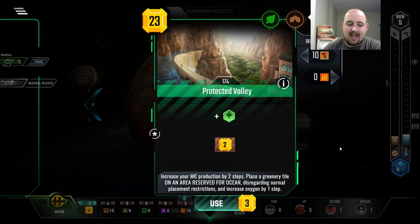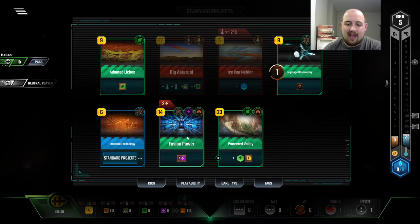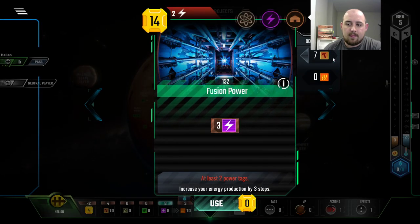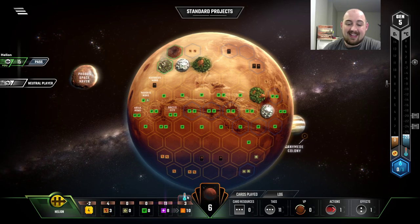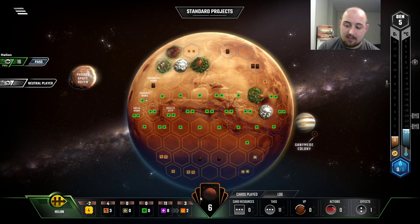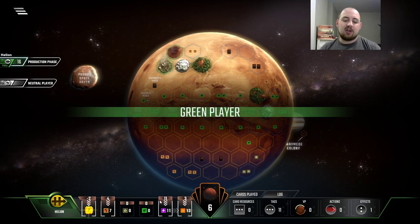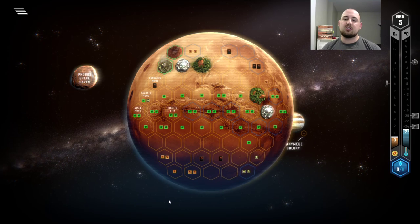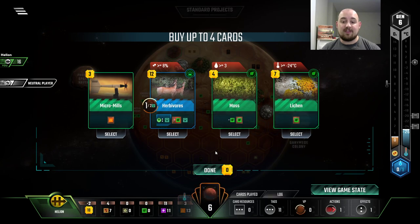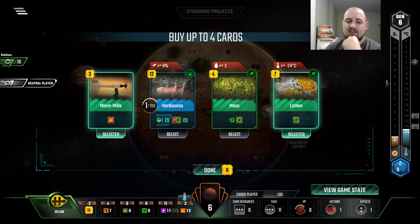How much steel is this? 10 steel and $3. I think I'd rather have the energy in the short term. And then again, we're just going to take the heat bump, because specifically next round, if we can get another heat bump, that would be good. But yeah, we're running a weird Helion here where we're just maxing out energy so that that will be our heat. It's functional, we're doing it. Here's lichen that we can put with Adapted Lichen. And Micro Mills is still valuable at this point.